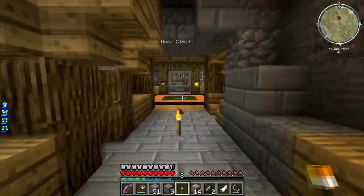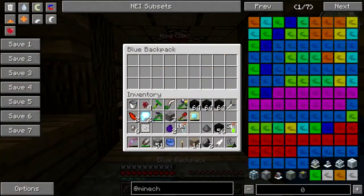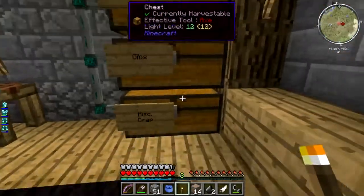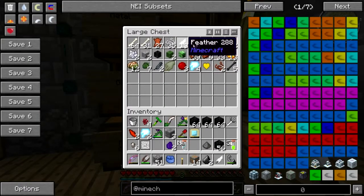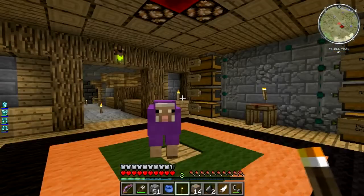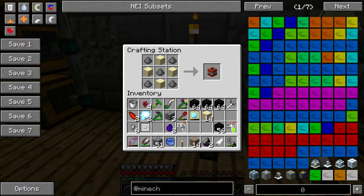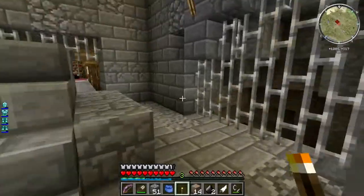Do I have any TNT just chilling in here? Do I have a flint and steel on my person? I bet I don't — I do not. Barbara, what are you doing? Oops. Gibbs, there we go. Okay, gunpowder, sand — I can never remember because I don't use that much TNT. All right, there's a TNT, so we'll see what the blast resistance is on this skystone.